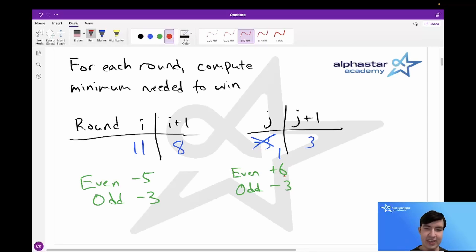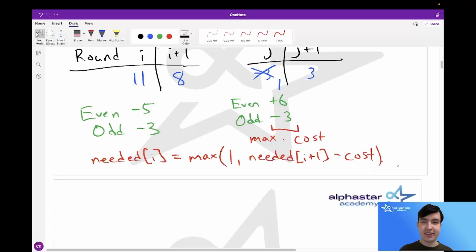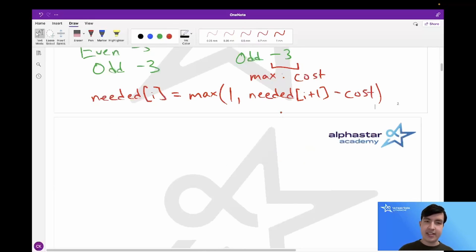We can write this as a formula: needed[i] = max(1, needed[i+1] - cost), where cost is the maximum (best-case) gain between even and odd choices. Computing this backwards from the last round to the first, we can check at each round whether choosing even keeps us above the needed threshold. If it does, we choose even; otherwise we choose odd.